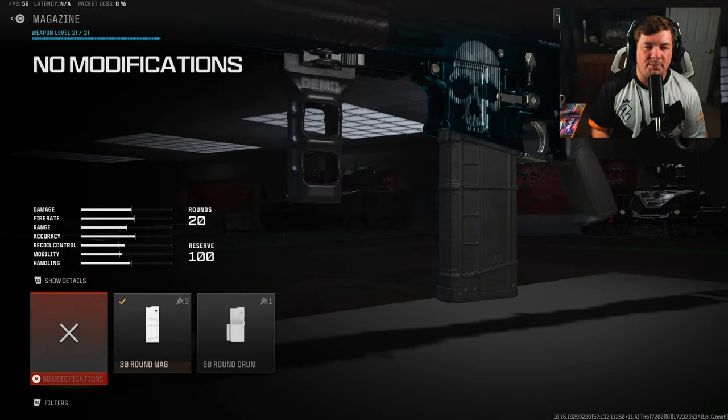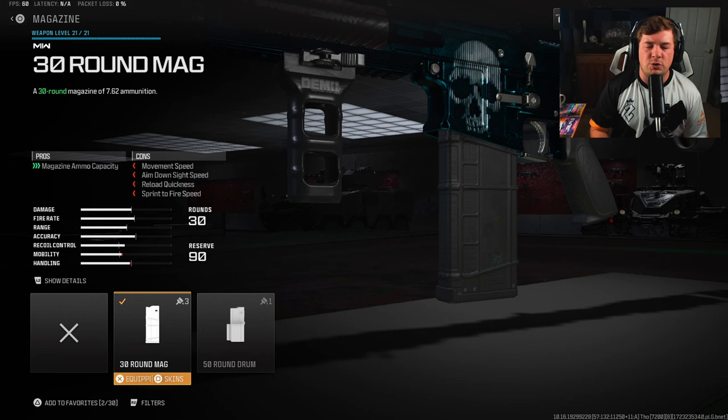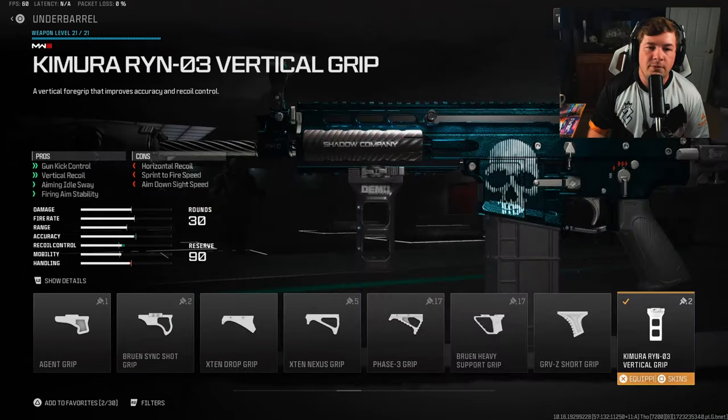For the next attachment I have the 30-round mag. By default you have a 20-round mag, and in a game that has 150 HP, that's not really ideal in my opinion. You can run that if you want to, but I found more success with the 30-round mag. It is going to slow down your weapon significantly, and in some cases you may want to run the 50-round drum, but keep in mind it is a pretty slow-paced weapon.